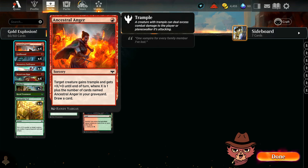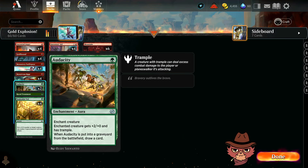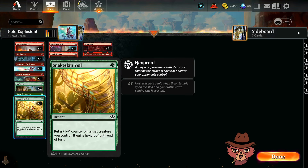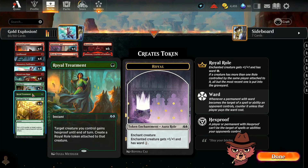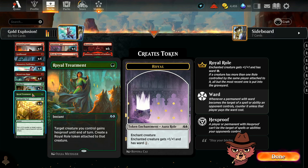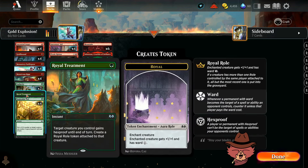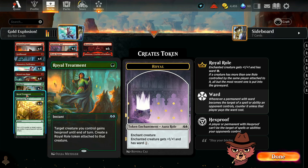All four Monstrous Rage and all four Monastery Swiftspear are in here, along with all four Ancestral Angers. The trample on the Anger and Rage is going to be terrific. Audacity made the cut as a two-of as well. Royal Treatment provides some protection, as does Snakeskin Veil. The big reason to favor four Snakeskin Veils over Royal Treatment is that the Royal Roll doesn't stack upon itself, whereas the plus one plus one counters from the Veil do stack.